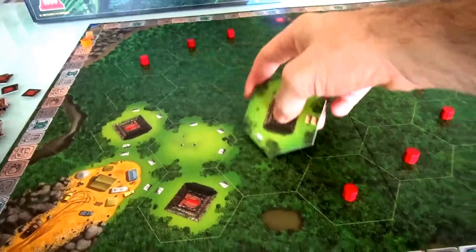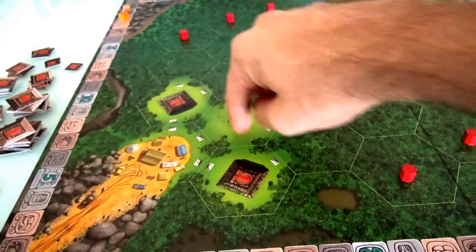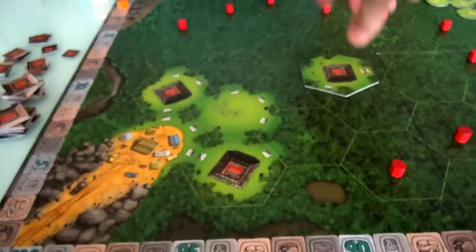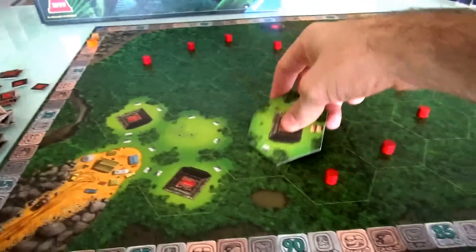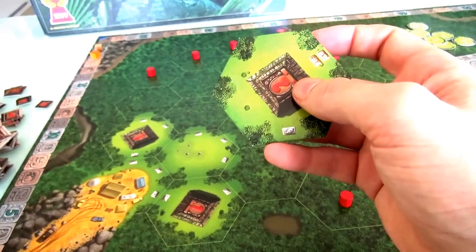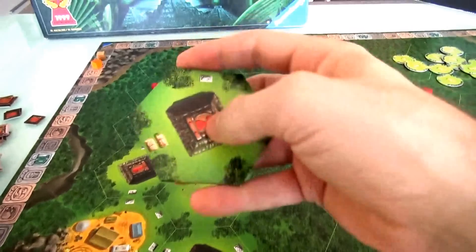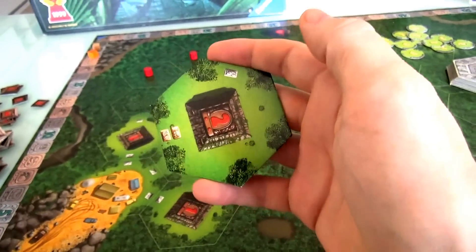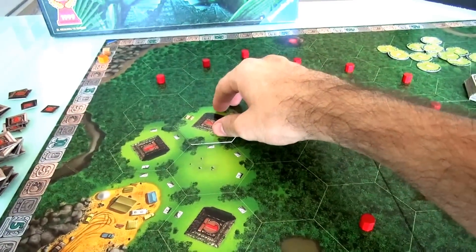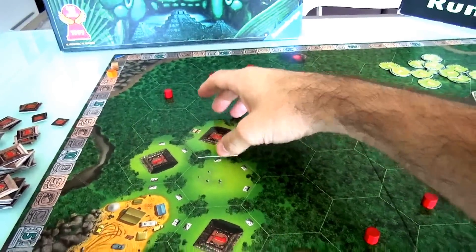I can put it adjacent to any existing tile. At the beginning of the game there's Base Camp where all our archaeologists enter the board, and three tiles: one empty and two with one-point temples. I can put this in any of these spaces. I want to be able to get to this fairly quickly, so I'll go ahead and place it like that. You'll notice there are bricks on the side — that has a huge impact on how the board evolves.